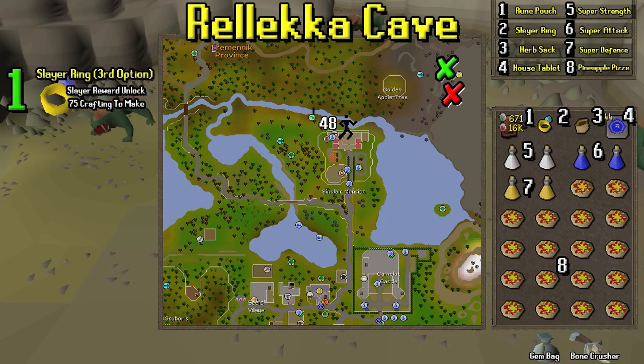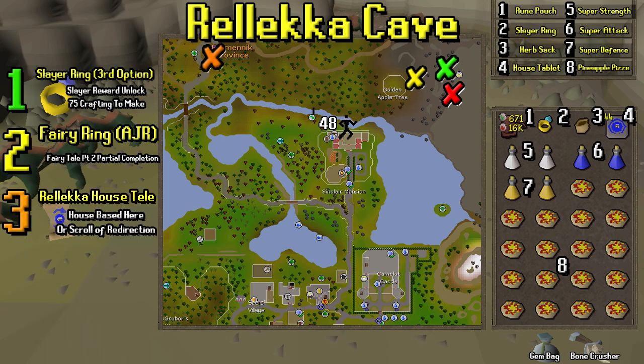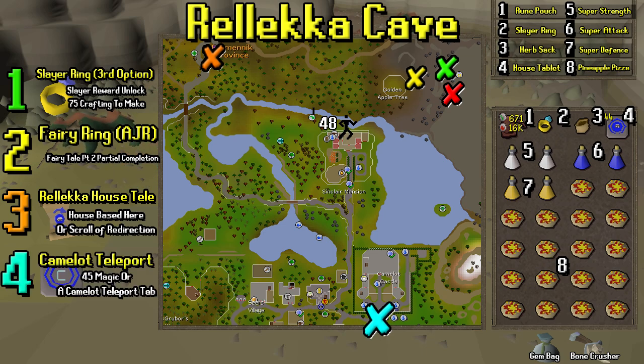For the ways to get there: the best is the slayer ring — you'll need the slayer unlock through the reward shop, along with 75 Crafting. The second best option is the fairy ring code AJR, which requires Fairy Tale Part Two partially completed. The third option is the Relica house teleport — either via a scroll of redirection on a house teleport or having your house located there. And finally, the Camelot teleport, usable with 45 Magic or purchased through the Grand Exchange.